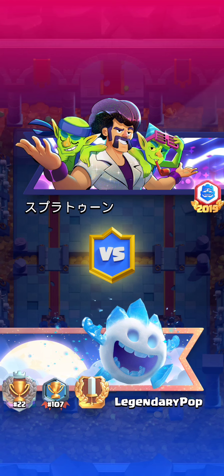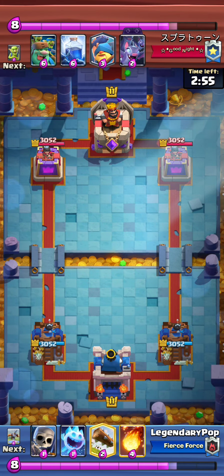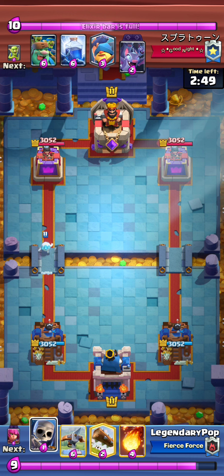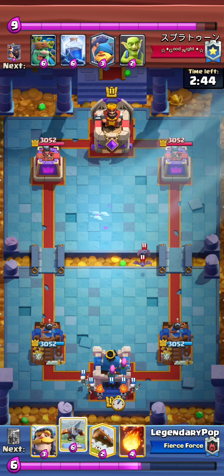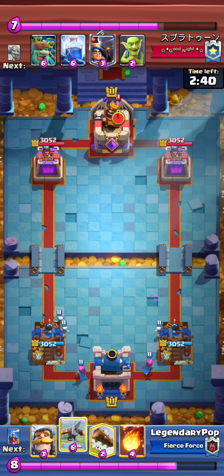I got a crazy clutch comeback, so I hope you guys are ready for this. Prepare yourself, because I was down so much. This is a really bad matchup in my opinion. He has Evo Bats, he has Lightning, he has Bowler. So everything you don't want to see in a deck, basically.